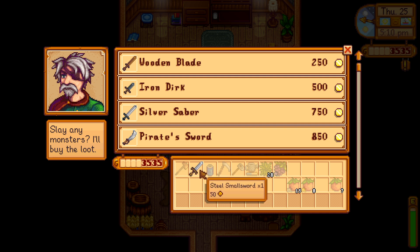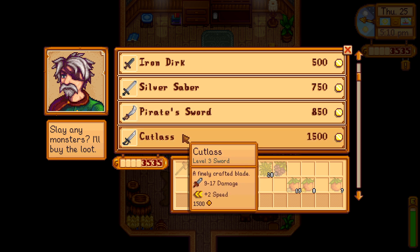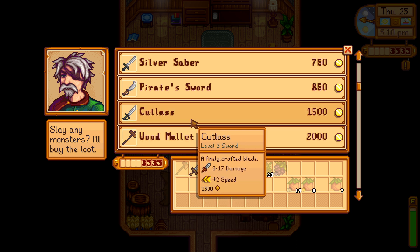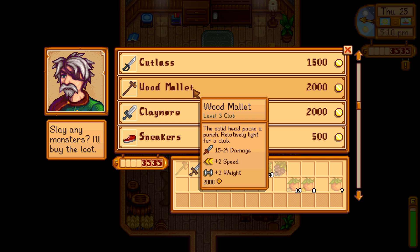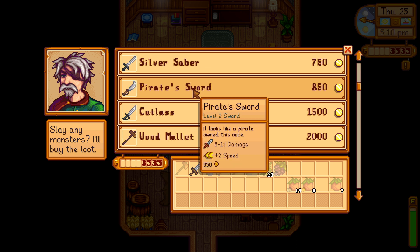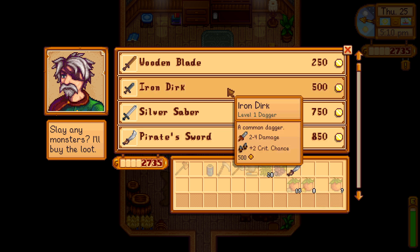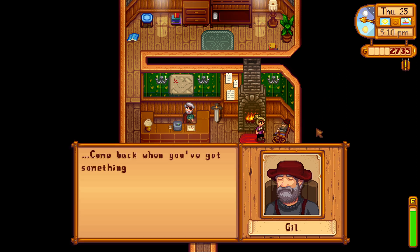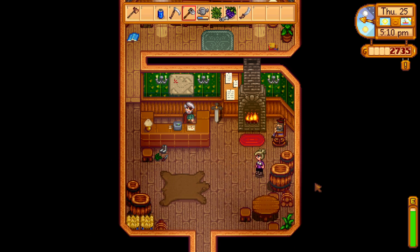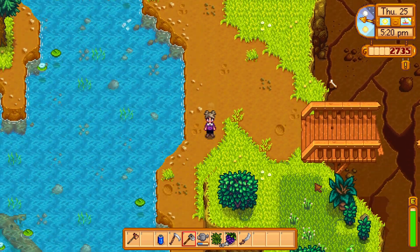What is this — steel small sword? That's expensive, plus two speed. Claymore — that seems like it says negative speed. Plus two speed, plus two speed. Maybe this one. We'll sell that. Okay, yeah, so that's our new weapon. Come back when you've got something to show me, kid. I think we have to have like 99 slime or something — which we're working on anyway because that's the thing for the community center.